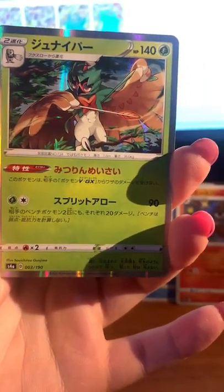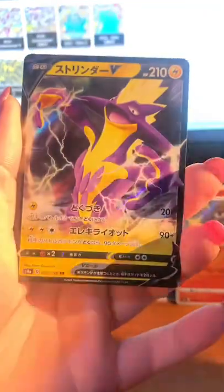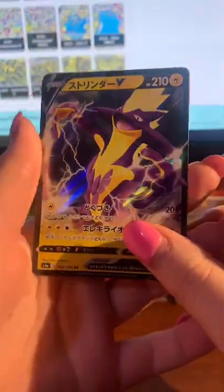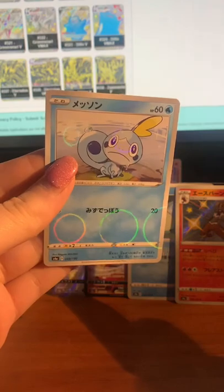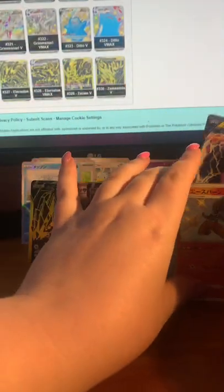Froslass — I think that's its name — I really really like this Pokémon, I think it's really cute. Inteleon, if I'm remembering correctly. And then we've got just a normal Toxtricity V, very cool. And then oh, we've got Sobble as the sort of reverse holo — whatever these ones are called. People just call them reverse holos but I'm sure there's an actual name.